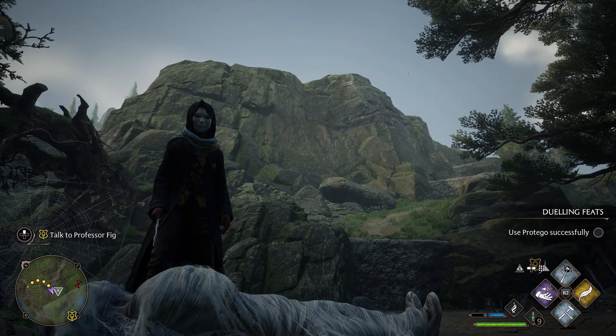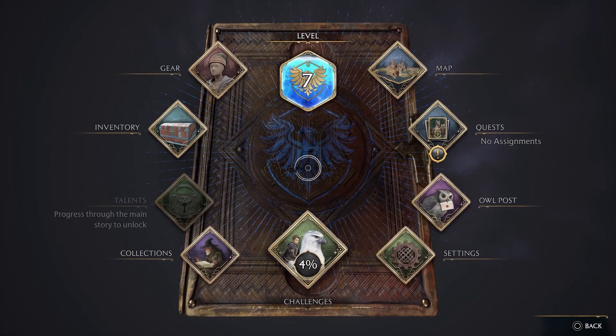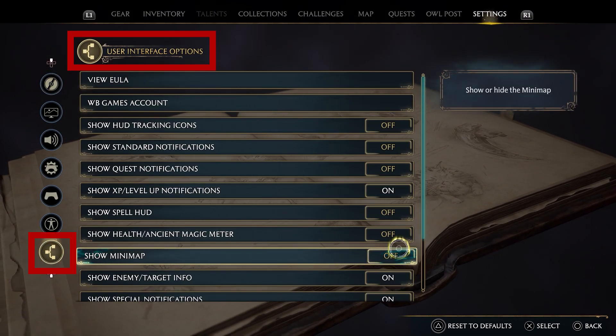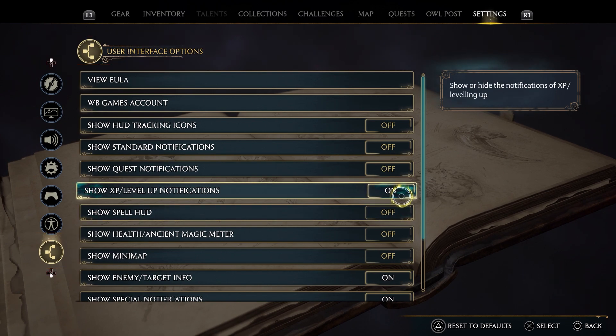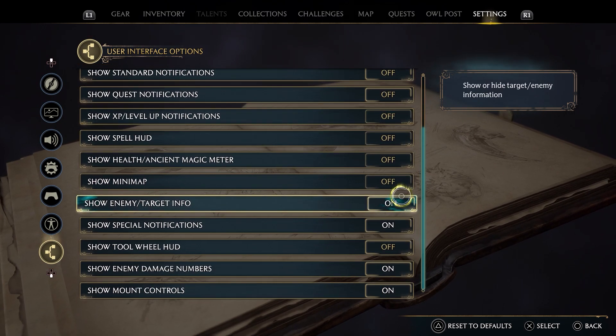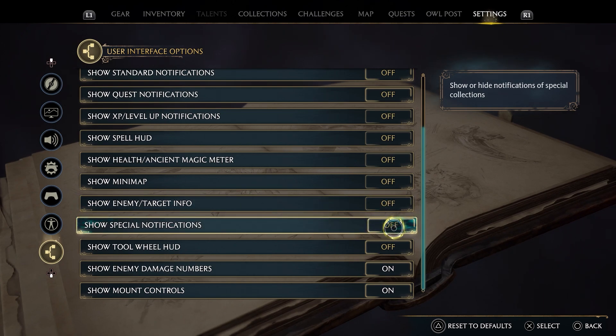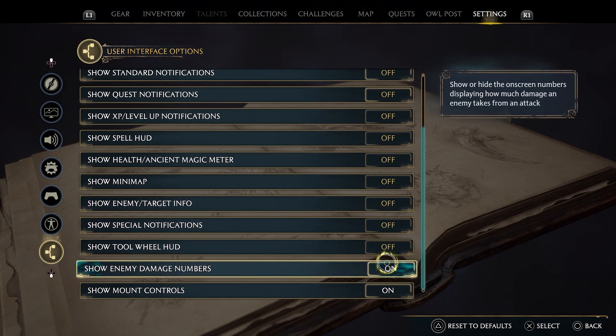When you're ready to take your picture-perfect shot, go into your menu and select Settings. You'll want to get to the last tab on the bottom, User Interface Options. Here's a list of all the ways you can customize what's on your screen while playing the game. There's quest markers, notifications, the spell display, health meter, mini-map, and more.